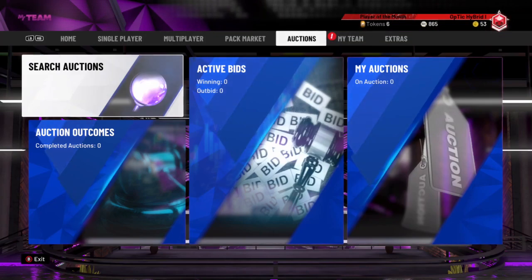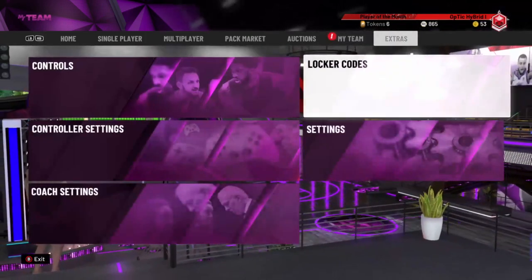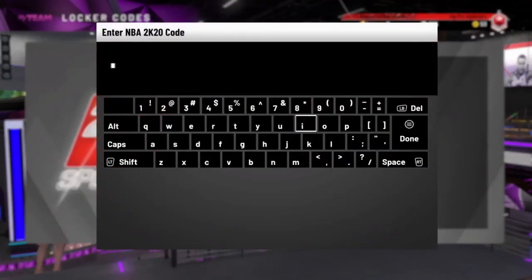What's good YouTube, Wisconsin, and I'm back with another NBA 2K20 MyTeam video. Today we got a new locker code, and this time it's probably the best locker code we've seen in 2K for months. We got a Jordan locker code, I'm gonna put it in right now, and it gives you a chance at a Diamond Michael Jordan.